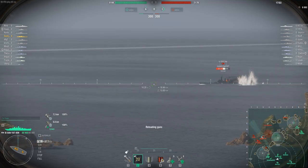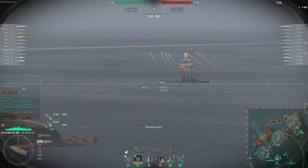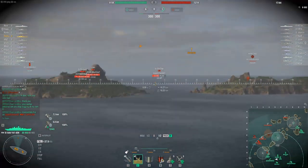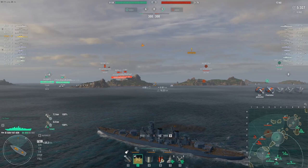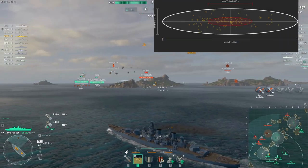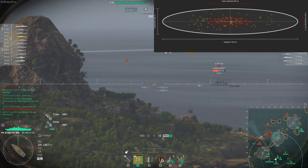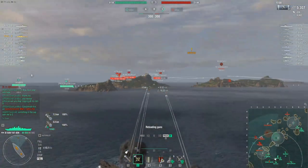HE DPM is 90k. AP shell damage is 13,000 with a 31mm overmatch, a 45 through 60 degree ricochet angle, and 180k AP DPM. You also get Battlecruiser accuracy, and the dispersion will be shown on the top right. The Sun Yatsun's guns are remarkably similar to Georgia's, having six guns, improved accuracy, and a 31mm overmatch.